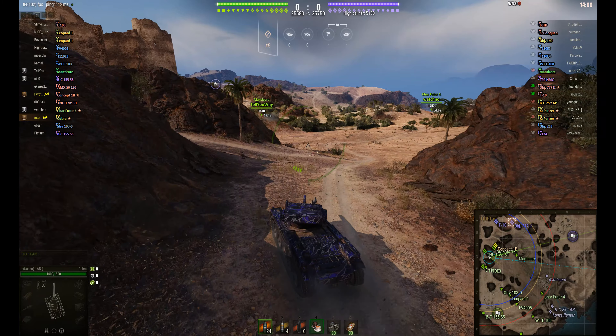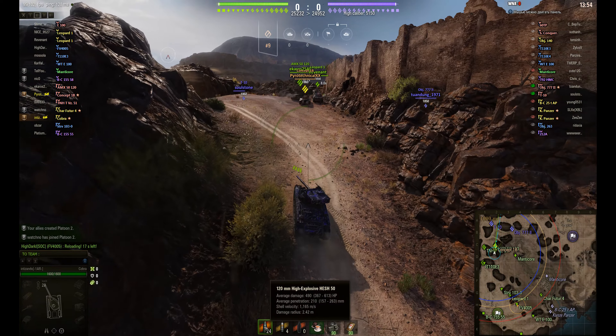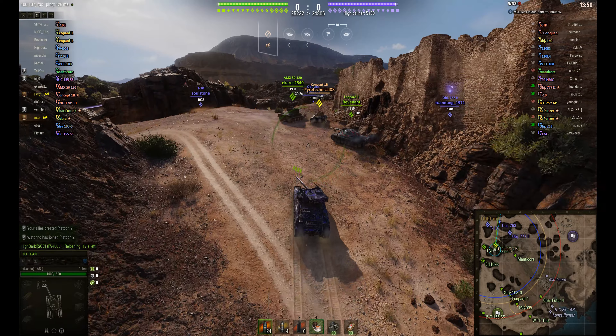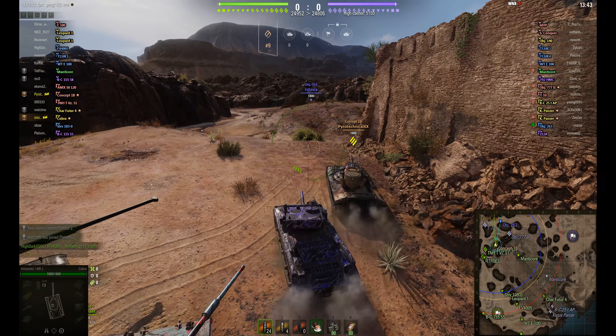It's a 4-shot autoloader, bringing high alpha damage around 850, so the clip potential is pretty good, but the reload is pretty long. On the HESH round — penetration at 210 — you bring around 360 damage but get a 268 pen, so a bit of a trade-off there.